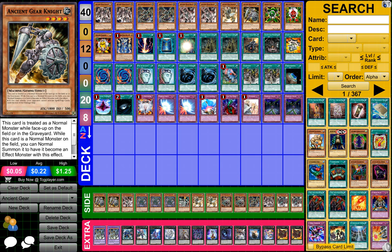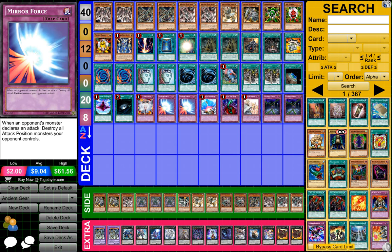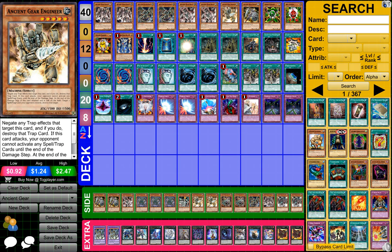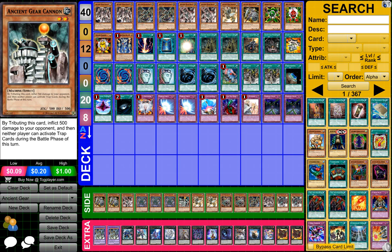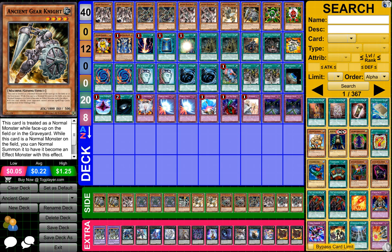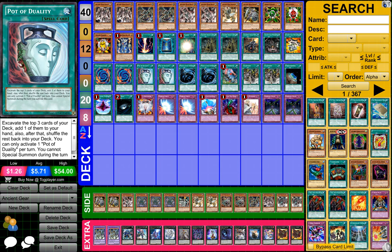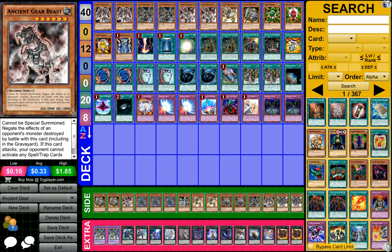For the side deck, what I have guys is pretty much just cards from my main deck, plus a few other cards like Ancient Gear Soldier and Ancient Gear Cannon. Other than that, just the exact same cards, just in case I want to swap cards out or change my deck a little bit.